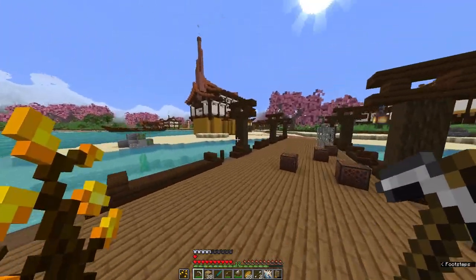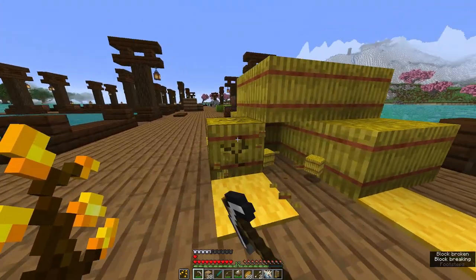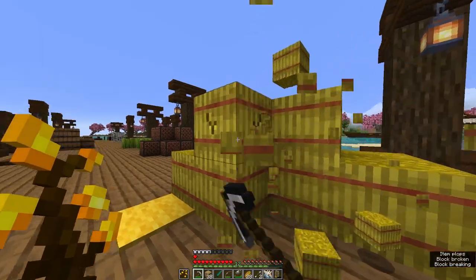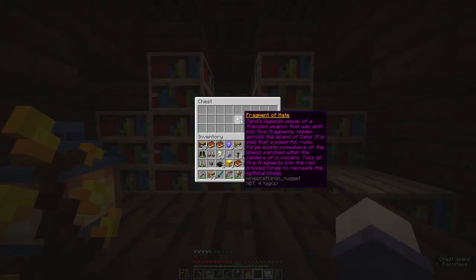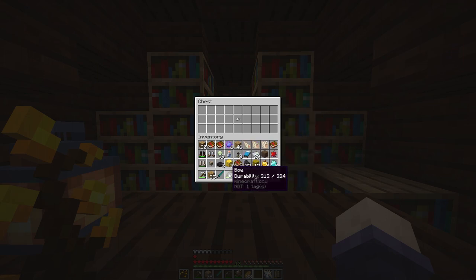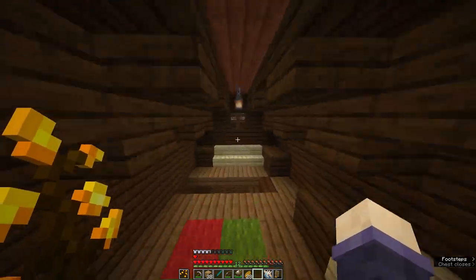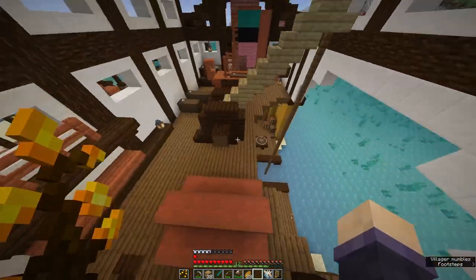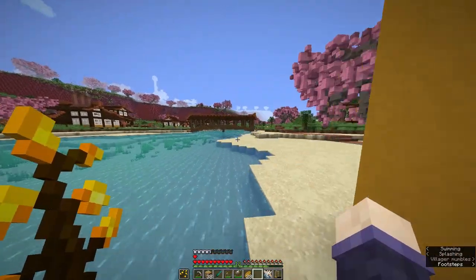Let's see what is different about this land. I need some food — I'm always very low on food. This is where the first fragment usually is, and it still is. The Fragment of Hate. We have to find the five fragments and construct Frenzy. I know where they used to be; I don't know if any of them moved. But I guess let's just get started on it.